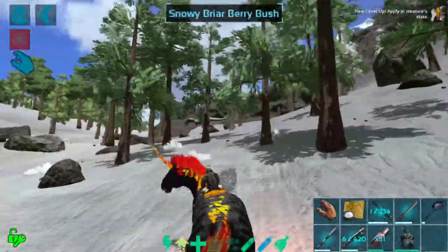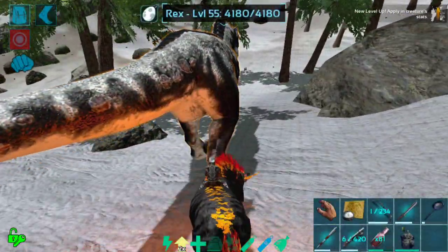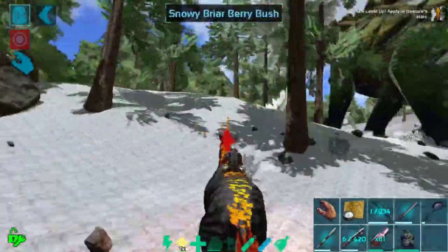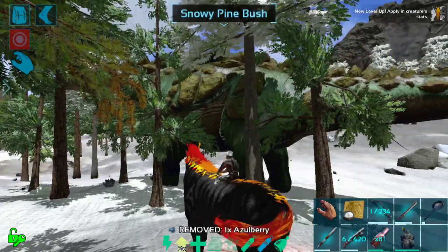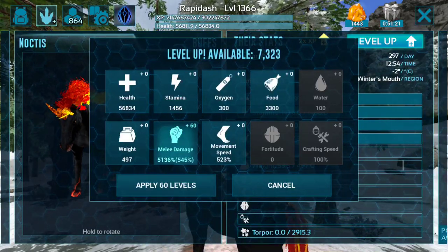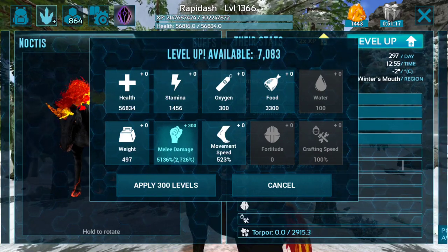Let's trot over this way and see if we can find a Giga or a Titan up here in the snow biome — this is usually where I find Gigas and Titans on my ascendant creature series. Hi Rex, bye Rex! And there's a Titan as expected — cool, it works like every time. I'm going to give myself a little bit more melee because I don't think we do quite enough damage.